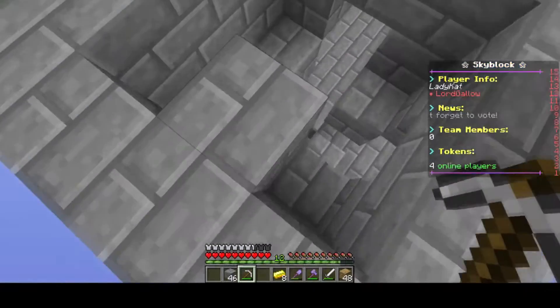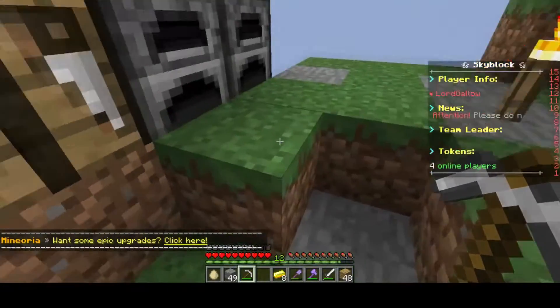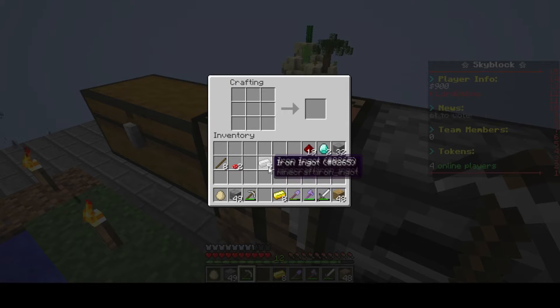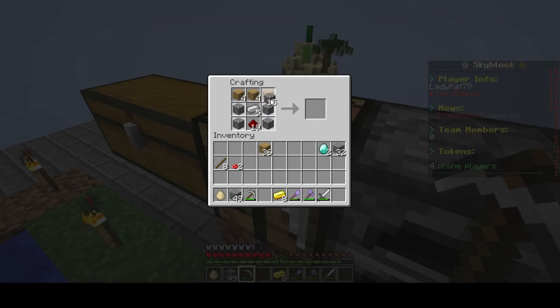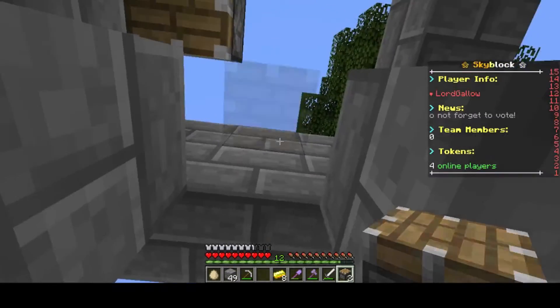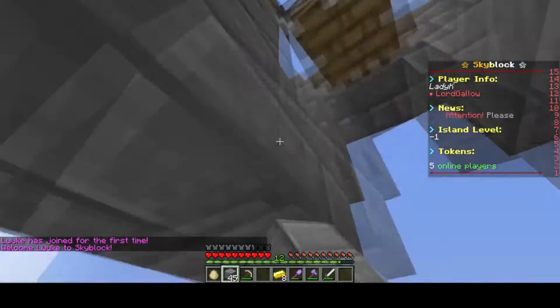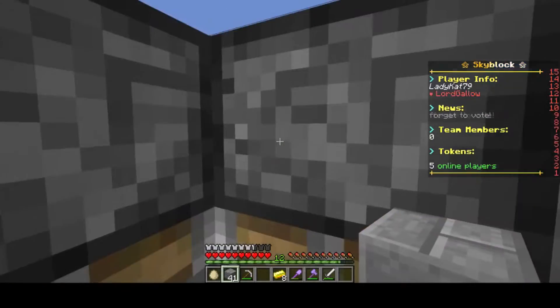You want normal pistons for this — definitely not sticky pistons. We want four pistons placed like so. Your pistons go one, two, three, four like that. Now you want to put your building block down because when you put your lava in, your water goes here and goes down two blocks.